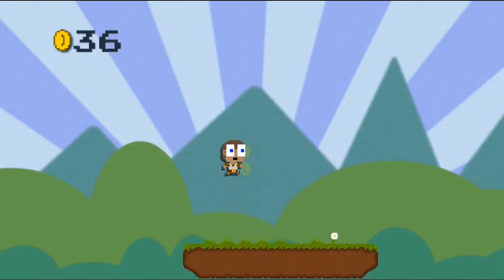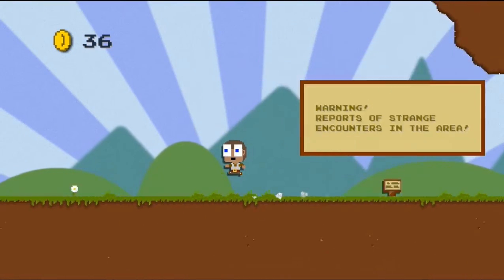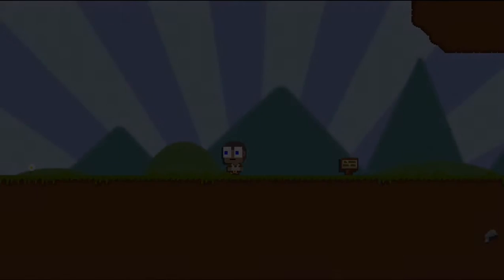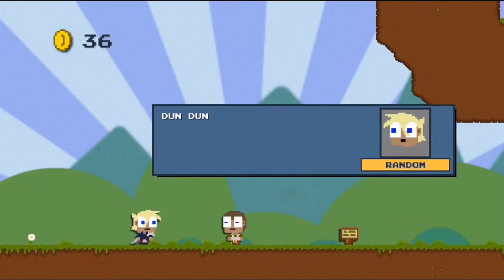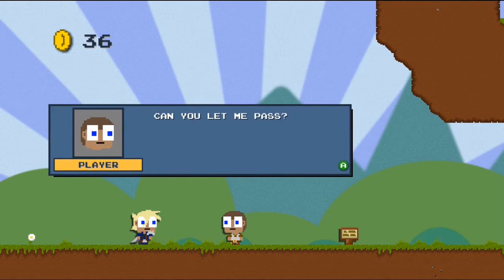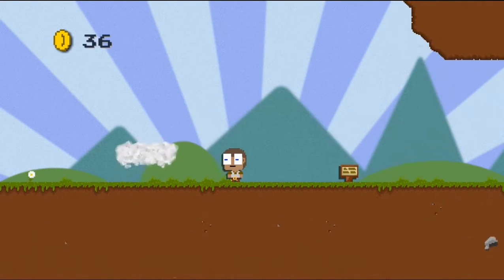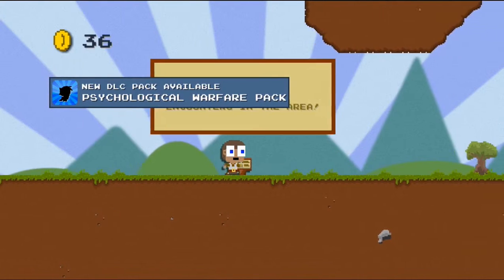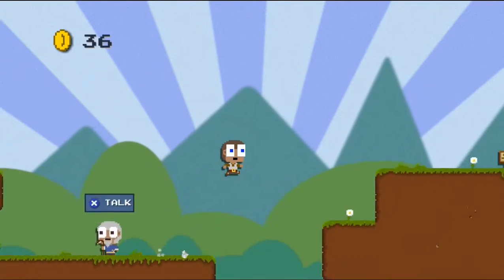Just like real life. You could say that this was a grinding experience. What's going on? That's Cloud! CloudStrive? Dun-dun-dun! What was that? Whenever I encounter someone, the screen does that. Sorry. Can you let me pass? Never! You'll never outsmart me! Ha ha ha! DLC pack available: psychological warfare pack. Let's go back to the DLC salesman.